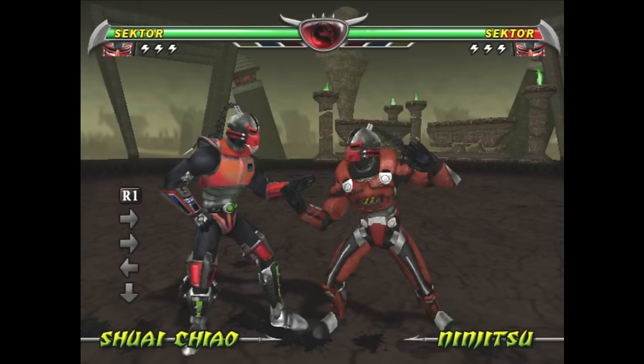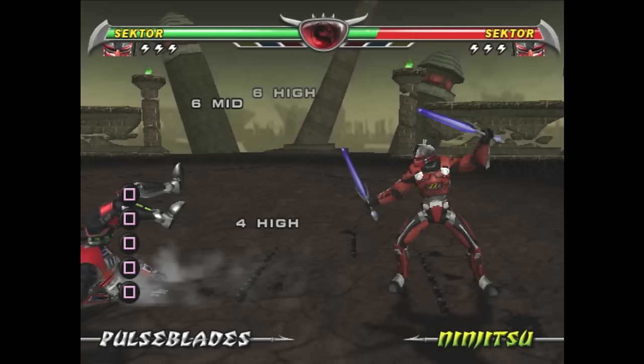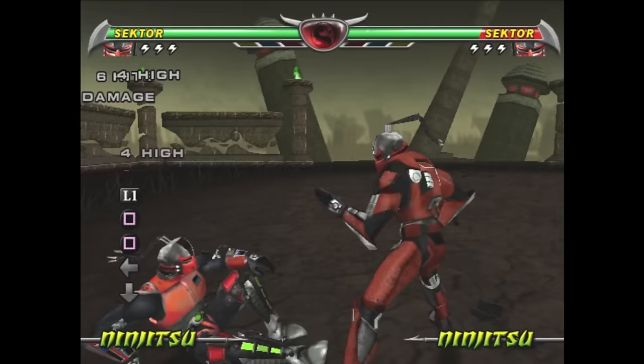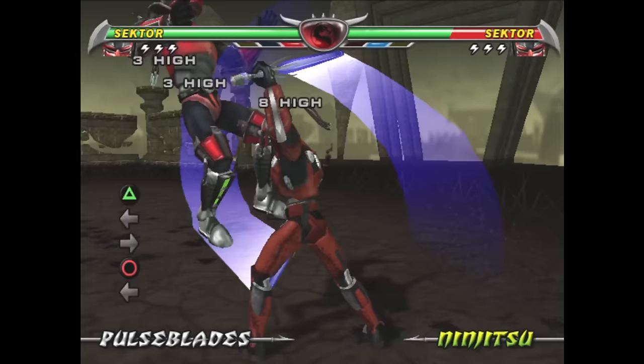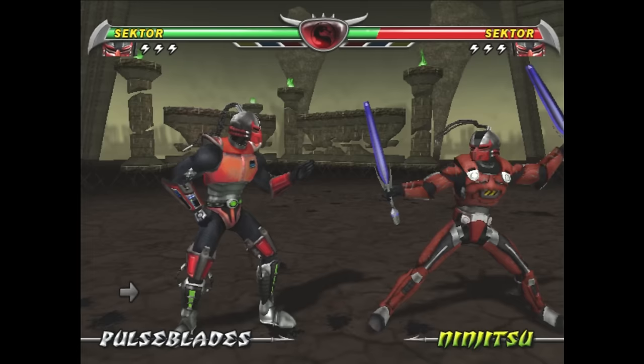It just kind of works well because there's lots of different branching combos, and the branching combos constantly move Sektor forward. The reason that's awesome is because of his third stance - his pulse blades come back with all of the same moves. 3-1-1, back three low, back one mid, back four which is the sort of spinny hand thing, and back two which launches. When you put all these things together, he has so many cool combos, and it's all been constructed so it just feels really authentic, and it makes the character a blast to play.